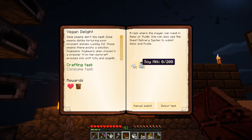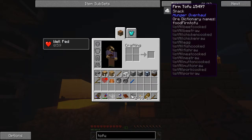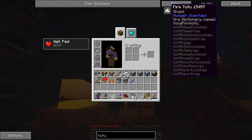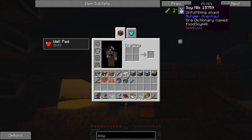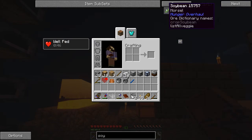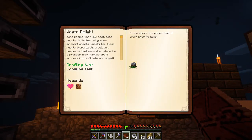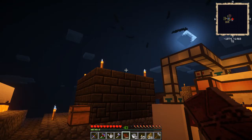Firm tofu and soy milk. How do we make firm tofu? We don't have beans or anything. How do we get tofu? Soy bean? How do we get soybeans? Maybe we can sift it out of something. That's a bust then.